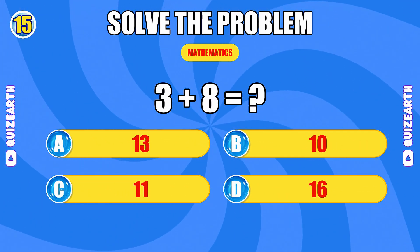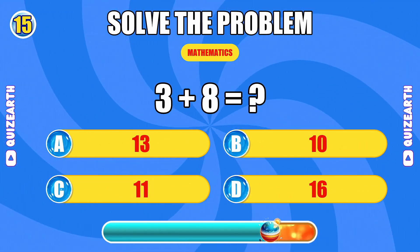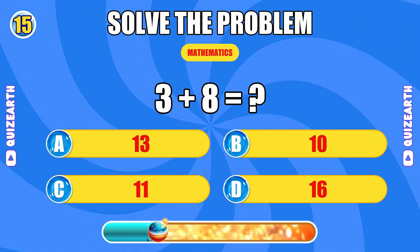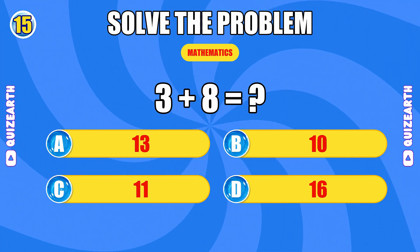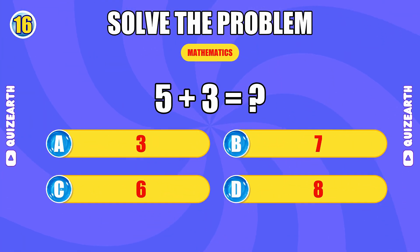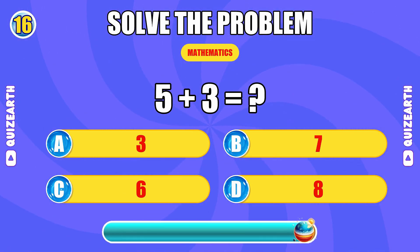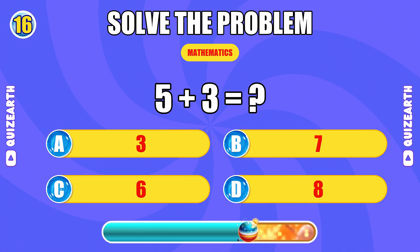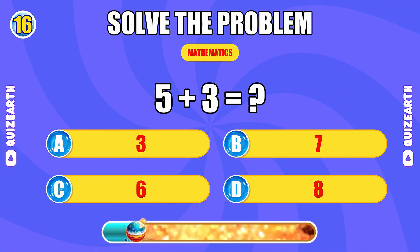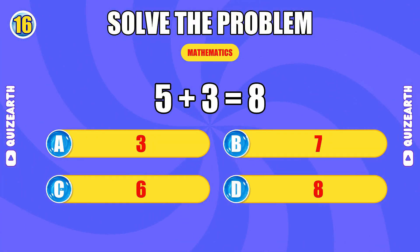What do you get when you add three and eight? So smooth, the answer is 11. What is five plus three? In the zone, the answer is eight.